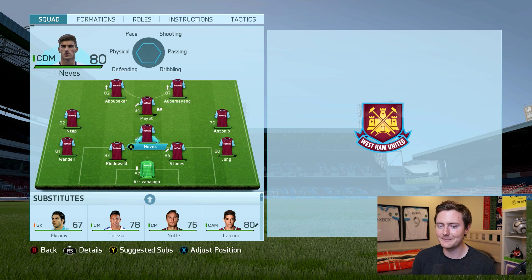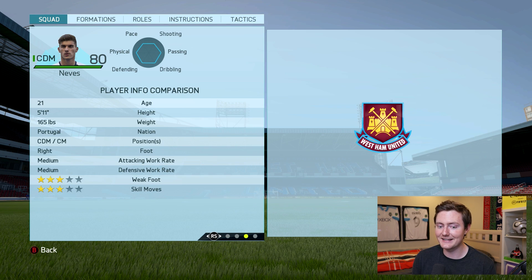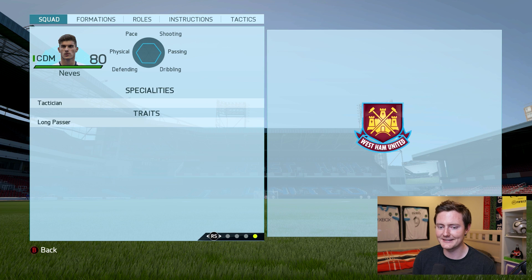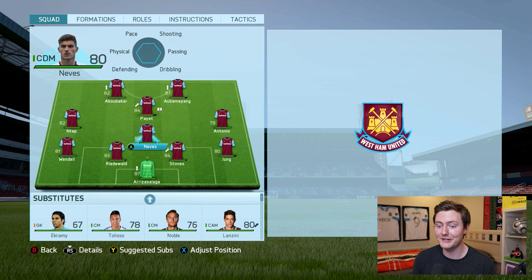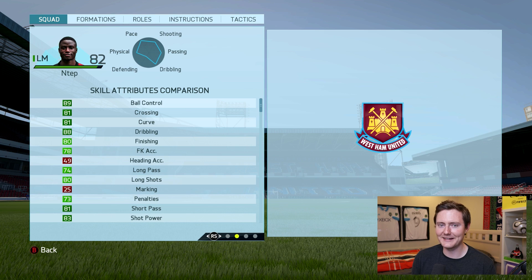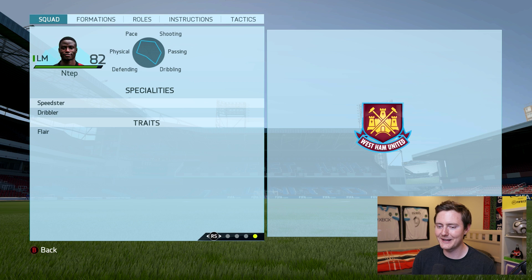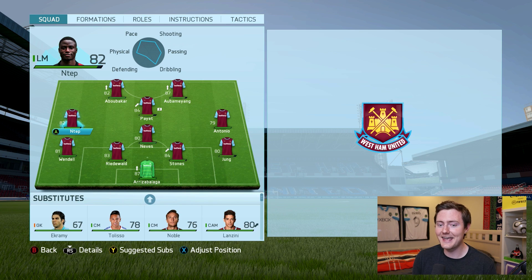Ruben Neves slides in at the center defensive mid position — he was still playing for Porto at this time, and he was just as good then as he is now, a little more defensive-minded in terms of his statistics but still very good on the ball. At the left mid position was one of my favorites, Antep, an 82-rated left midfielder who had all the right stats. He's got four-star skill moves, four-star weak foot, high-medium work rates, and even has the flair trait, which I like having in outside mid players. He's since become a free agent on FIFA 20 career mode, and it's unfortunate to see his rating drop as much as it has.